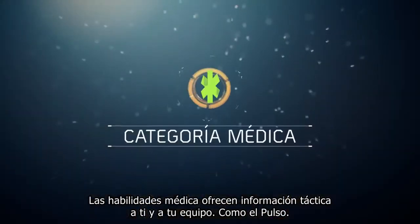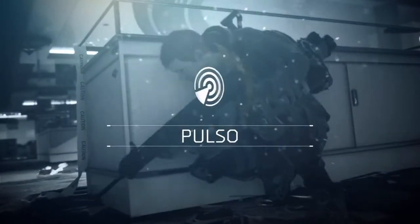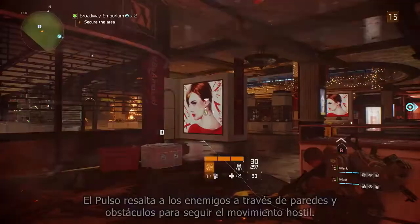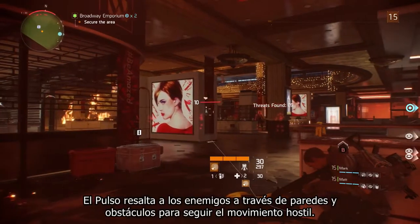Medical skills provide support and tactical info for you and your team, like Pulse. Pulse highlights enemies through walls and obstacles so you can clearly track hostile movement.